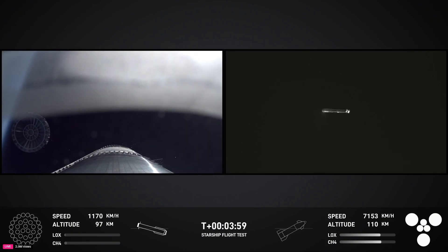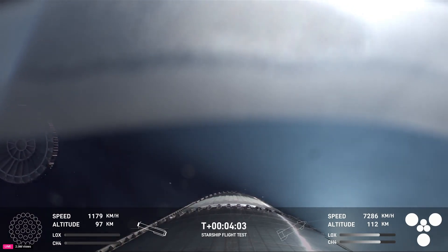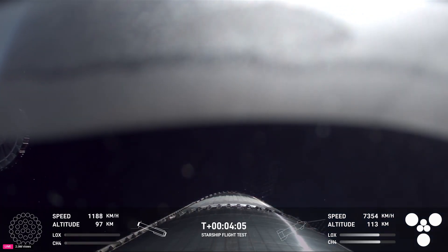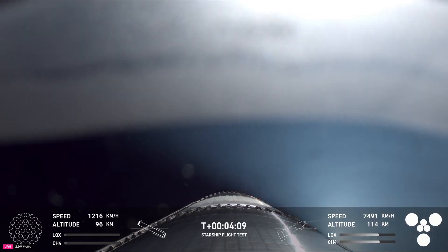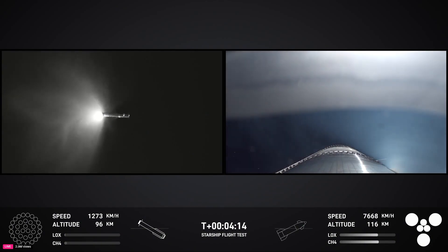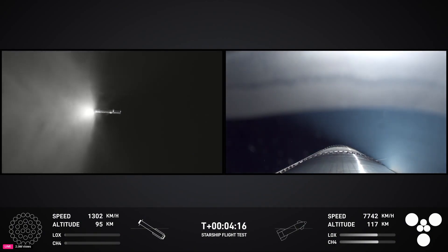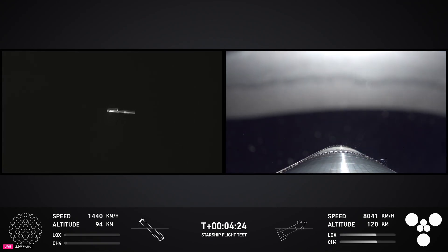Booster offshore divert. We can see that the hot stage has been jettisoned — visual confirmation of that on your screen, which is great. Starship is following a nominal trajectory. The next step for booster is going into that landing burn. It'll light up 13 of those engines and then pare down to three engines right before booster catch.